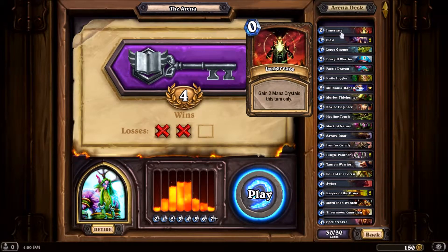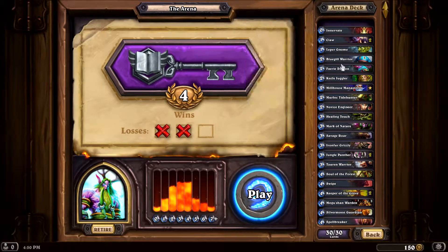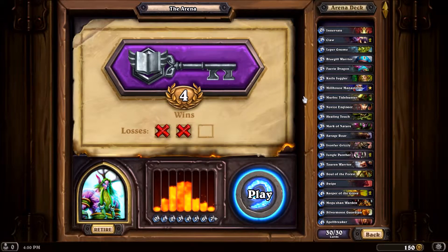Innervate's been completely useless. I've pretty much had this go down to very long games, and then Innervate's in my hand at the end, and I never had real use for it. Claw — I have two of them, also not doing so much. These two are just some small guys. Knife Juggler and Millhouse. Millhouse has come out every single game, and I'm still winning. Got lucky.